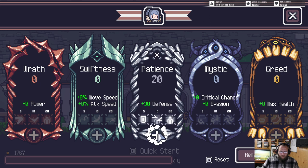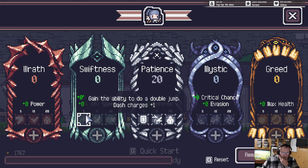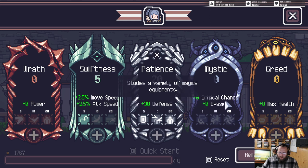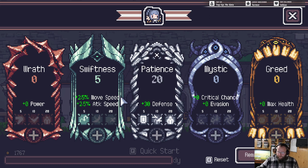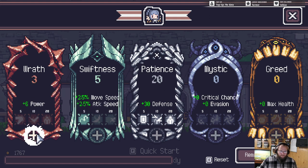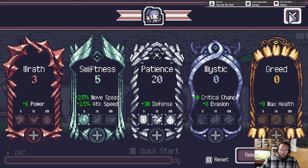We're at eight points in defense — we are maxed out. We could do wrath, or mystic which helps with our critical chance, but I think we're probably gonna be just like a mobile tank. So with that in mind we might want to just do more power — it's only six points but let's go ahead and do that.